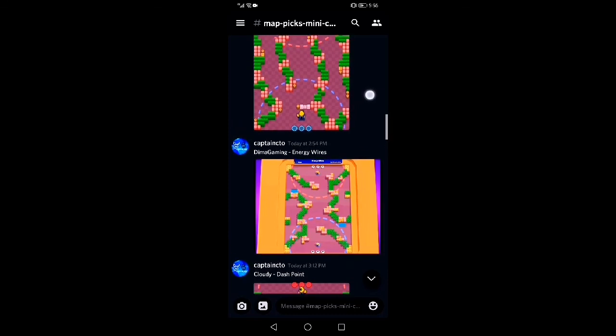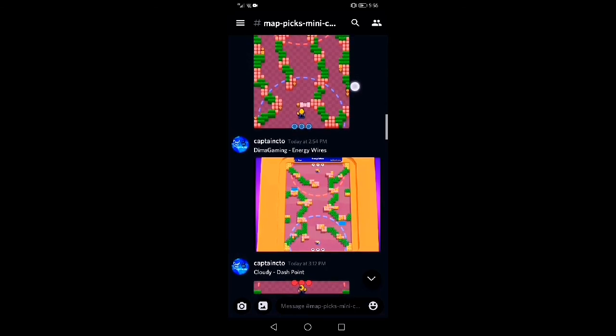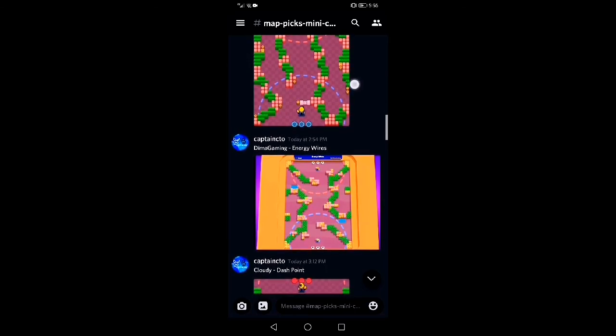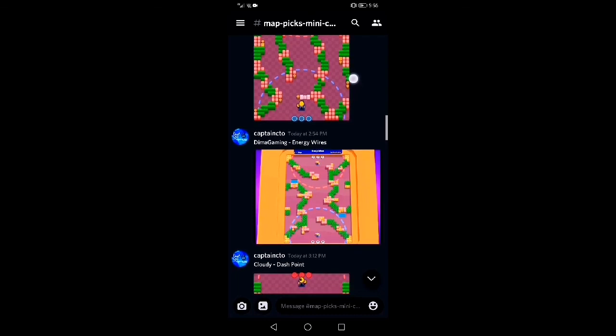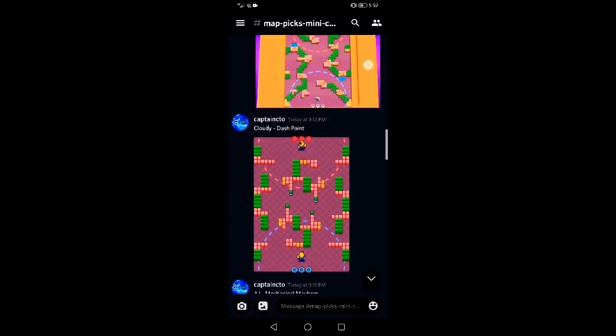This one by Dimma Gaming — Energy Wires. Also another use of chain structures, but this one has fewer chain structures around the mid. The grass is way longer and the structures are overall way longer. Honestly, this is by far the best block variety I've seen — great use of different block types, though it could still be used better.